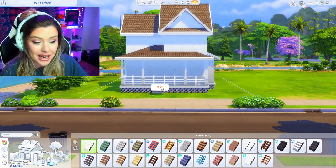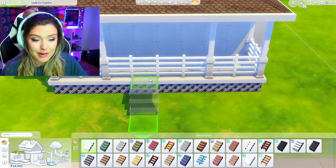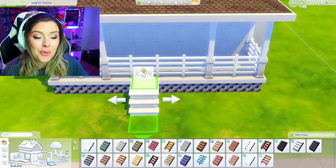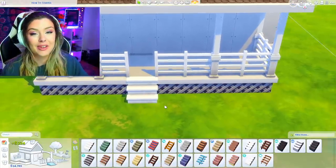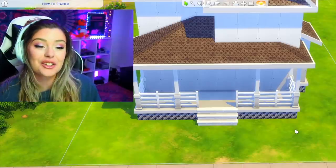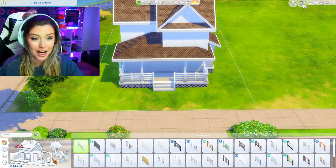Next are stairs. One thing I learned is you can place your stairs automatically, but it'll add a little tile of flooring at the beginning. If you don't want that, use the move button to squeeze it in. You can also adjust the length of your stairs with the arrows — I'm going to go over two. And don't forget to put your railings — this is something I forget all the time.